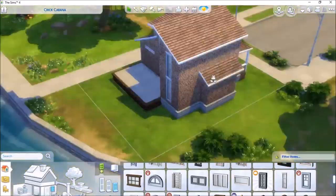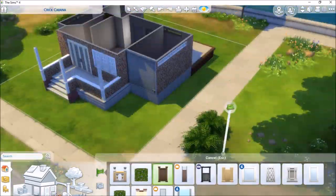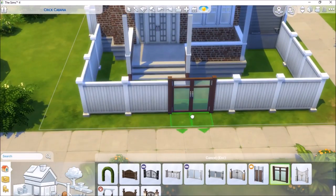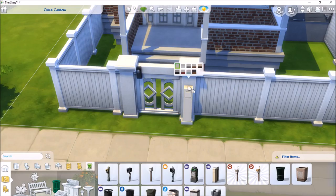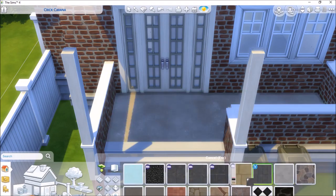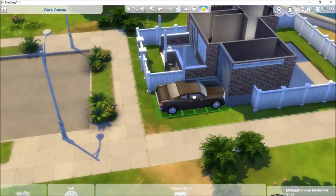I wanted it to look interesting but it's a very cheap house — it doesn't look very fancy from the outside. I tried to make it as realistic looking as possible. From my experience in the UK, most houses are actually quite close to their neighbors. In the Sims game your next-door neighbors aren't really considered very close together, but in the UK it's very rare that your neighbor isn't right next to you. Houses are very compact.